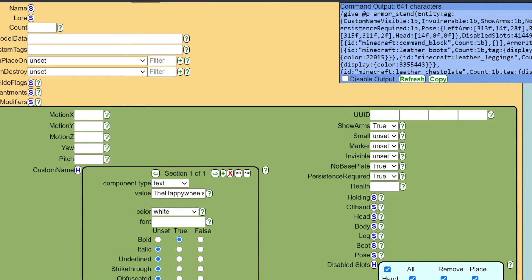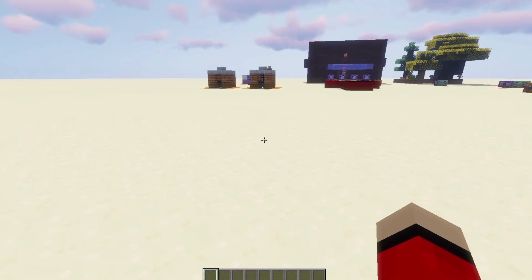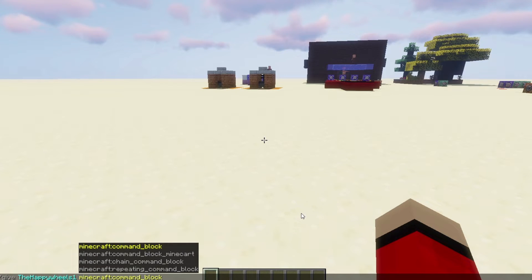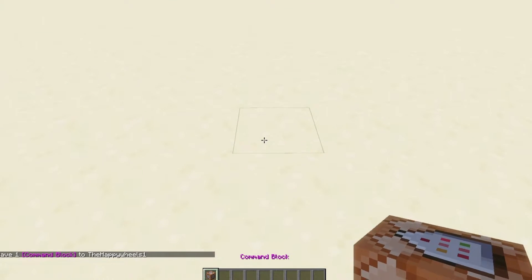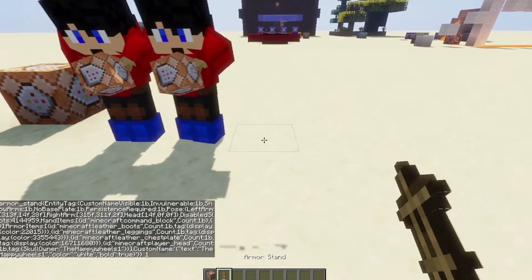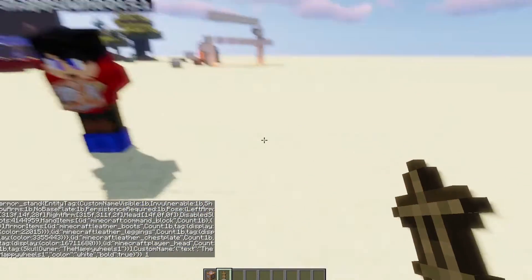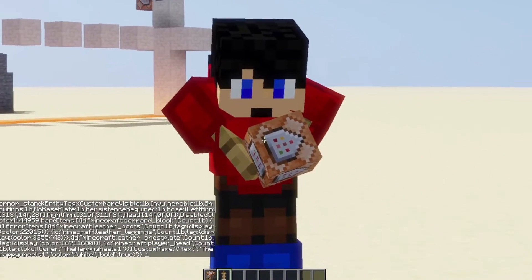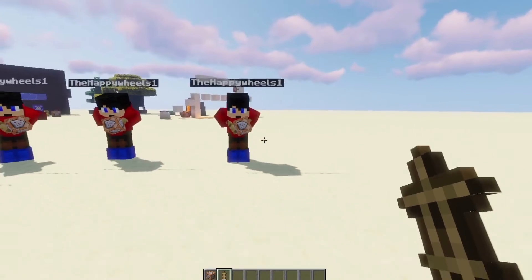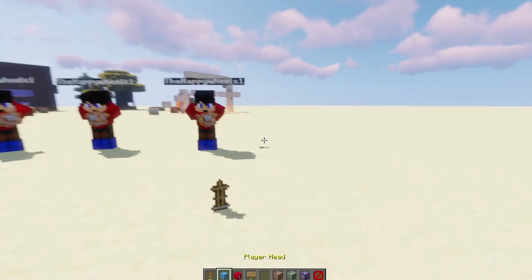Let's go back into the game. We're going to type in slash give, your name, type C-O-M-M, press tab on your keyboard, hit enter for a command block, and paste in the command, set it to always active. And here we go — we have our armor stand. As you can see, it works. I'm actually so happy — this has taken me so long to do just to get a replica of this.